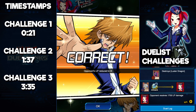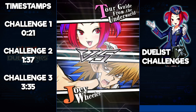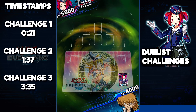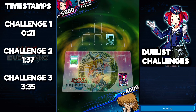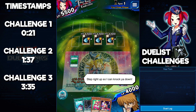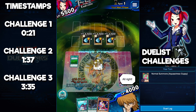For Duelist Challenge number two, things get a little bit more complicated because you do somewhat need to know what cards are in your deck. I'm going to show you the solution and how to get through this without making any mistakes. To start things off, we're actually going to summon our Aqua Actress Guppy.